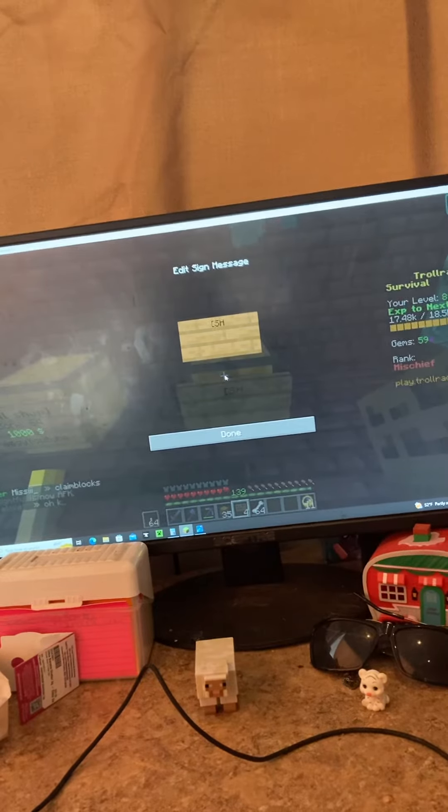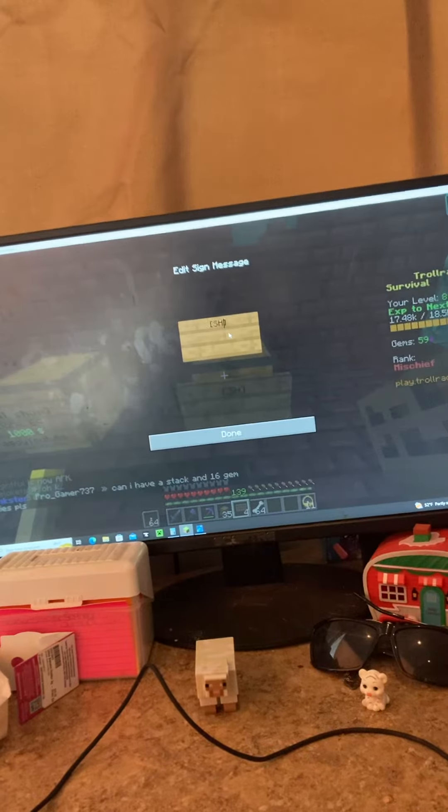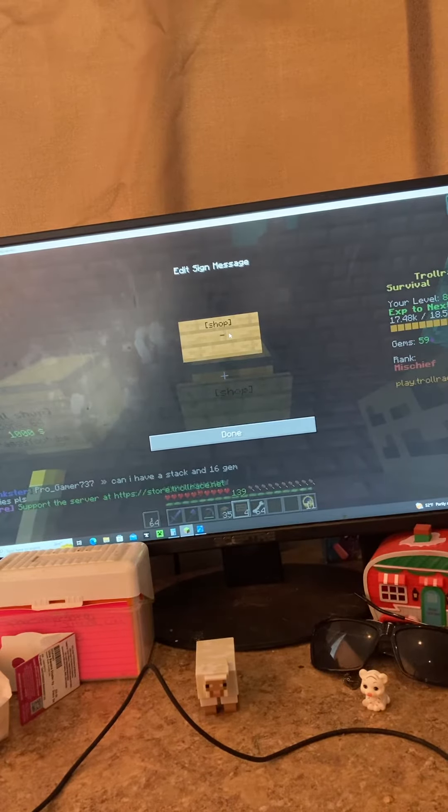Type in 'shop' exactly like that — make sure it's lowercase, because I don't know if capitals work, but make sure it's lowercase just in case. Then you're going to go to the second line on the sign.